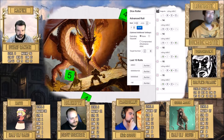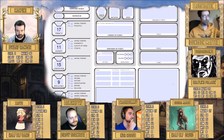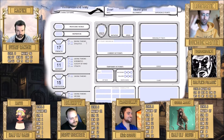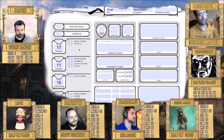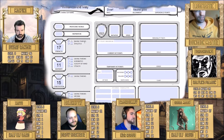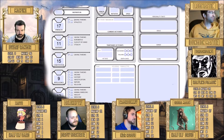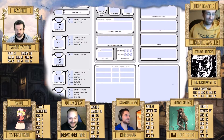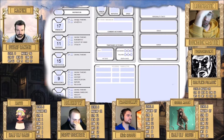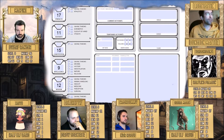On your character sheet you'll notice a little dot and a blank line before every stat. Each class is proficient with two different saving throws, and when you're proficient with something you add your proficiency bonus to it. At level three you have a plus two proficiency bonus. Druids, for example, have proficiency in intelligence and wisdom saving throws, so you add plus two to those.